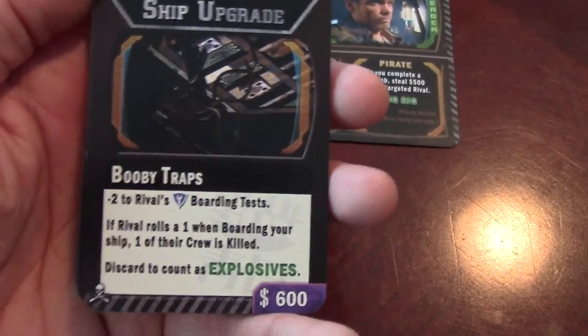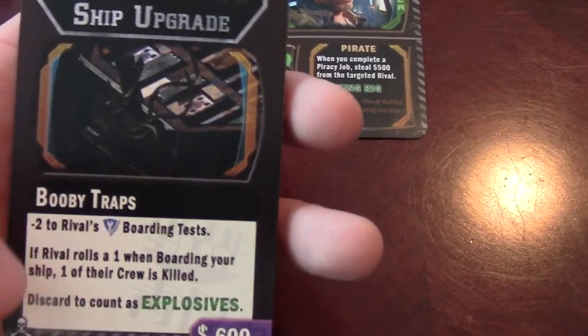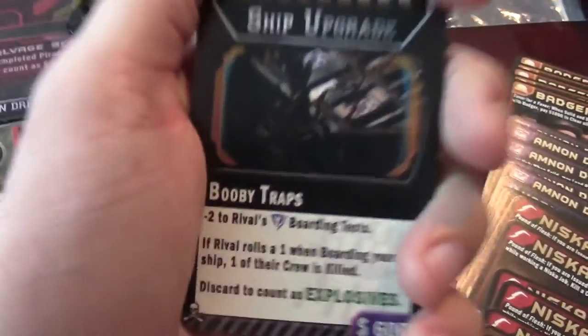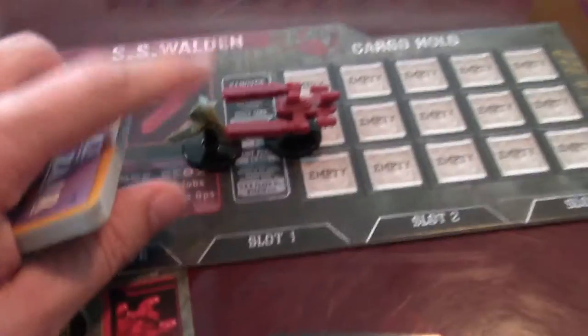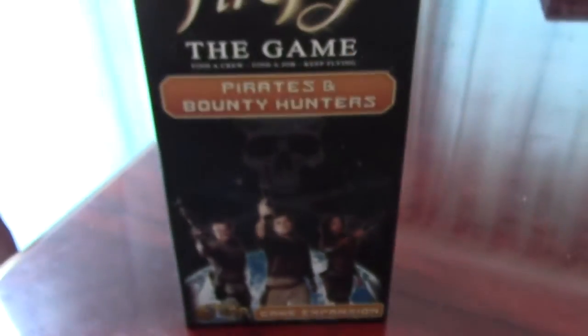Here's booby traps — it's a minus two to a rival's boarding test, and if a rival rolls a one during a boarding test, they kill off one of their crew because the booby trap went off. Certain cards will determine what number is needed because they take away or add points to your roll, so I'm not giving a specific number since it depends on what cards are in play.